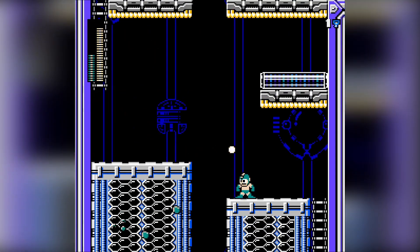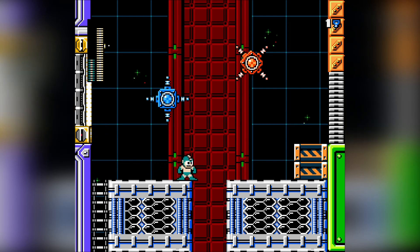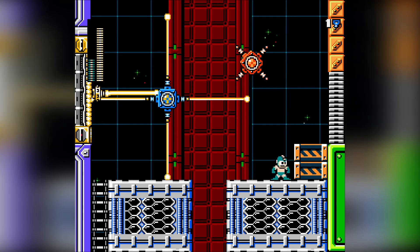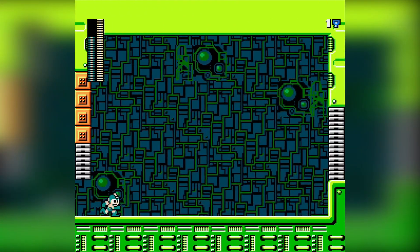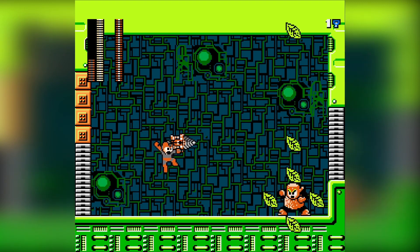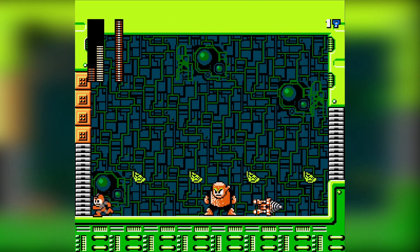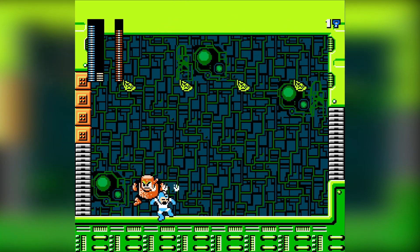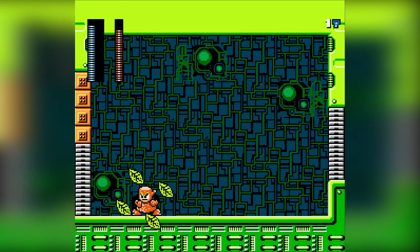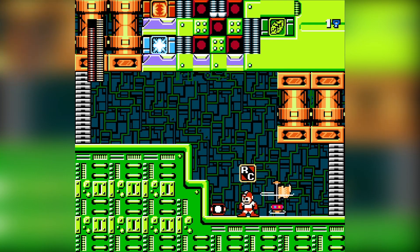I don't want to fall into that central hole too far down. Just wait until this cycles. I get a plethora of my weapon energy back, also some health. I thought I was damaging Woodman, but it's actually me that's getting damaged. He doesn't appear to be weak to the drill — it's actually showing some weakness to the ice weapon I have.